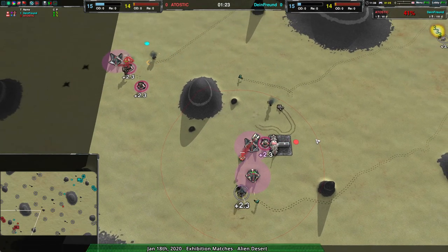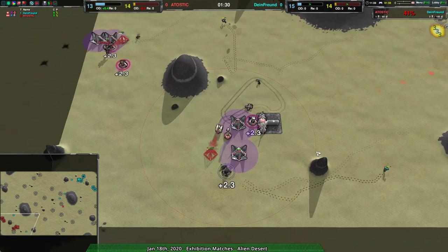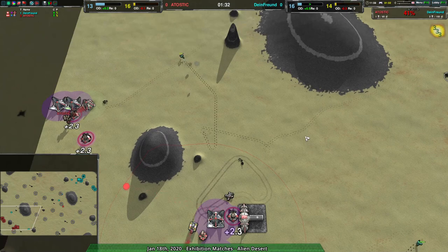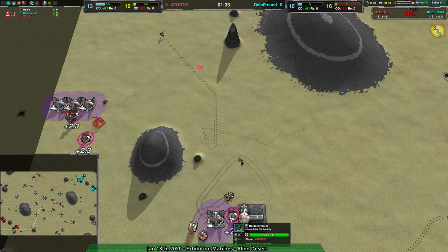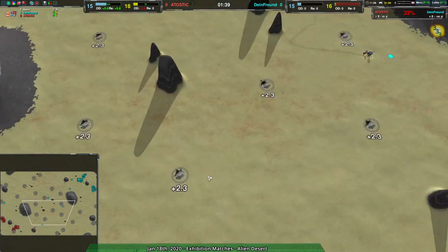First three glaives coming in here — one of them managed to get rid of a metal extractor, the other one managed to get rid of just a dart. Last one commits suicide. But one metal extractor for one glaive isn't a terrible trade. Actually, in terms of overall money spent, it's a good trade. Not to mention the dart as well. Decent trades all around.